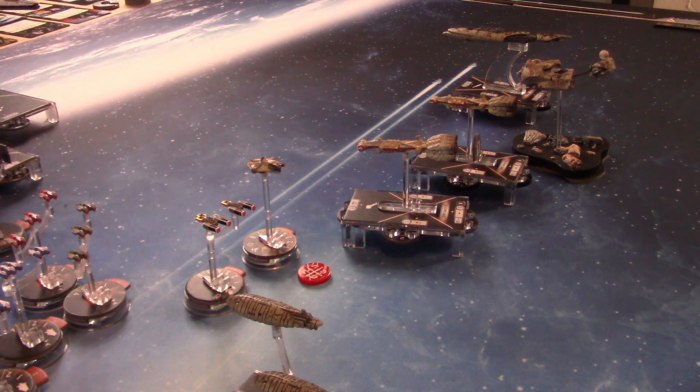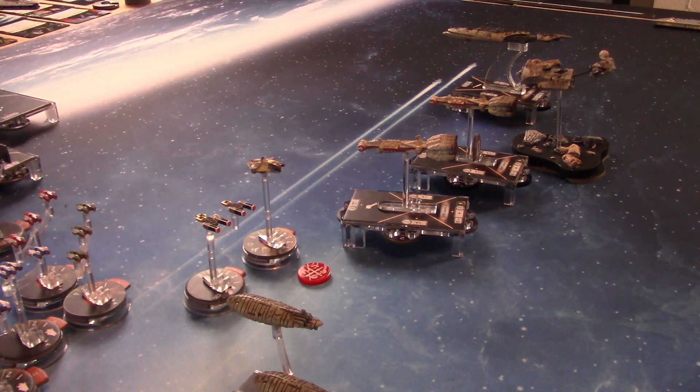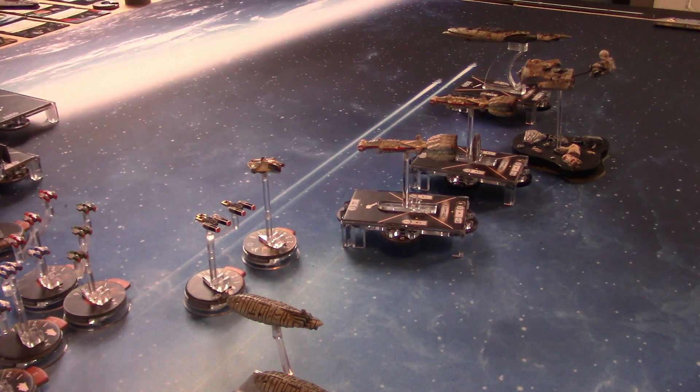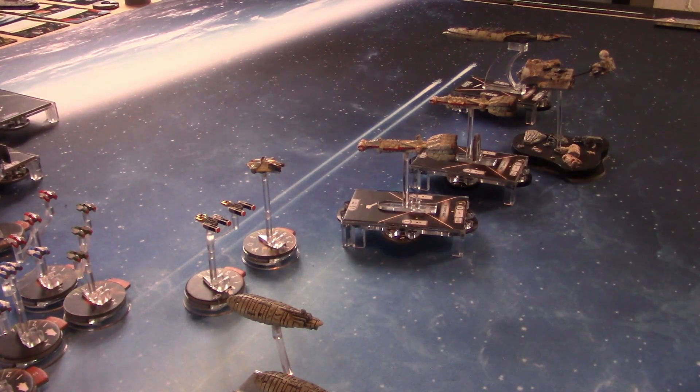Beginning of Turn 2 command phase: I'm going to use the Planetary Ion Cannon, targeting the unnamed CR-90. Rolling four blue dice against the front hull zone — two hits, a crit, and an accuracy. I block out the redirect. The crit can be rerolled. I exhaust one of the evades and take three damage.